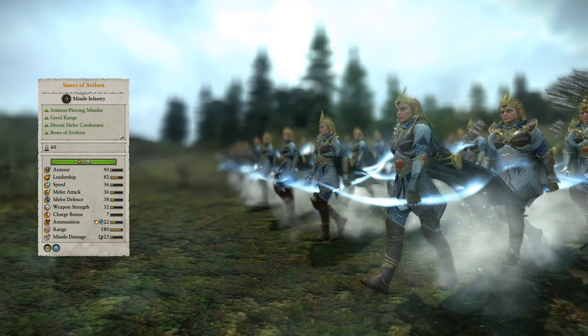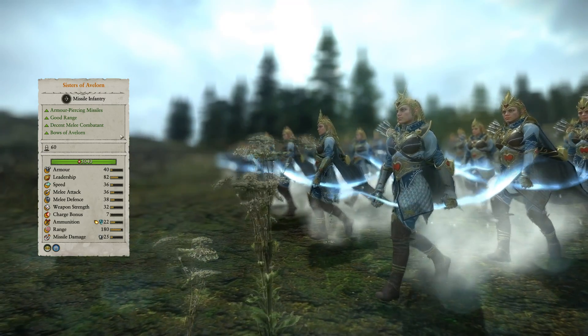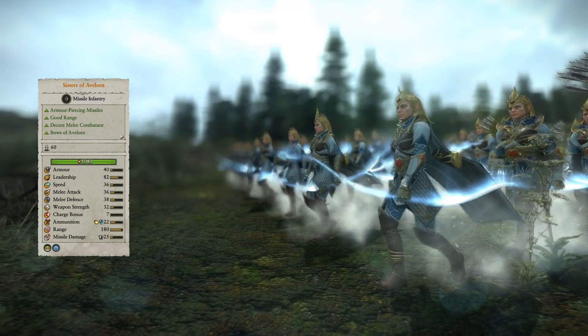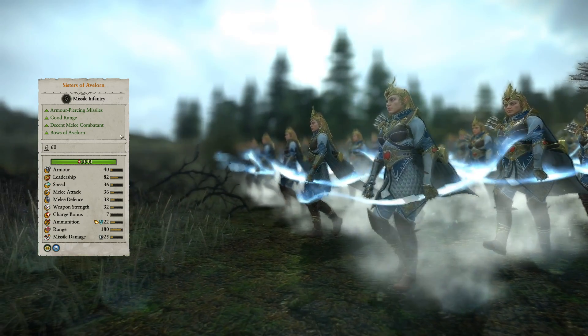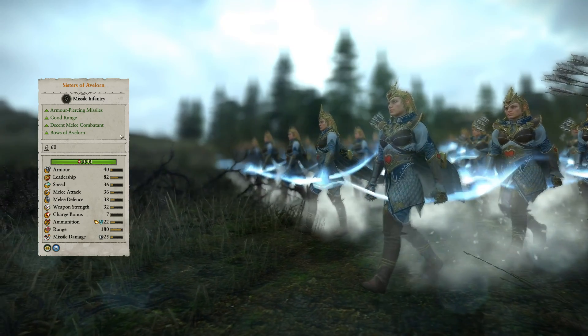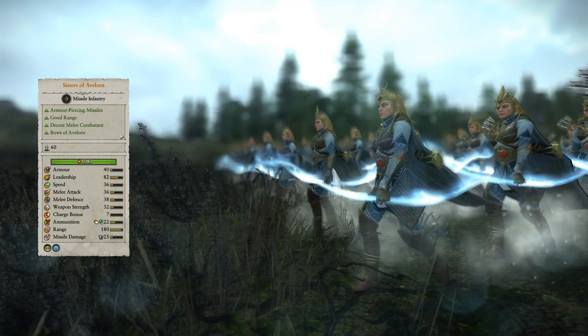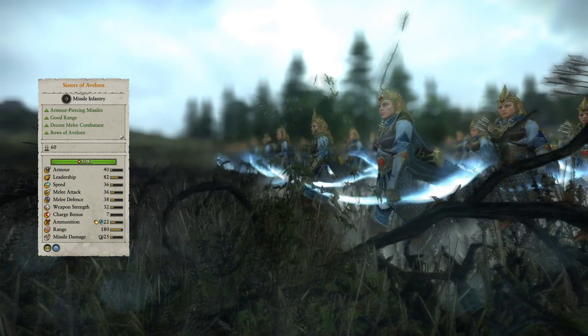The Sisters of Avalorn are priced at 1100 points, bringing in solid range, magical, and fire damage, as well as 15 points of armor-piercing damage, as long as they're firing away from a safe distance. The middling melee stats are assisted by martial prowess, and might let the Sisters of Avalorn survive as they await backup. They'll certainly do fine against low-tier fodder troops that might be summoned to stop range support, and when push comes to shove, they can be sent into melee engagements as well.